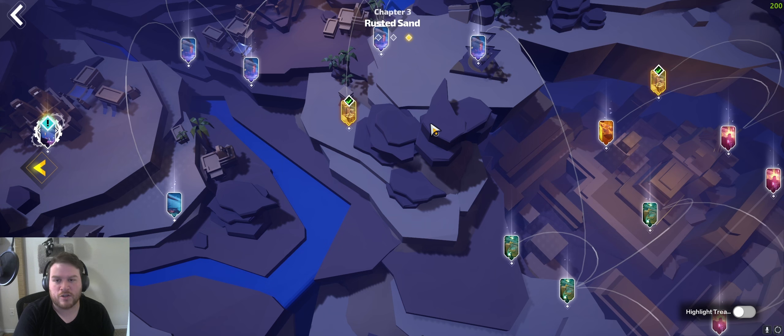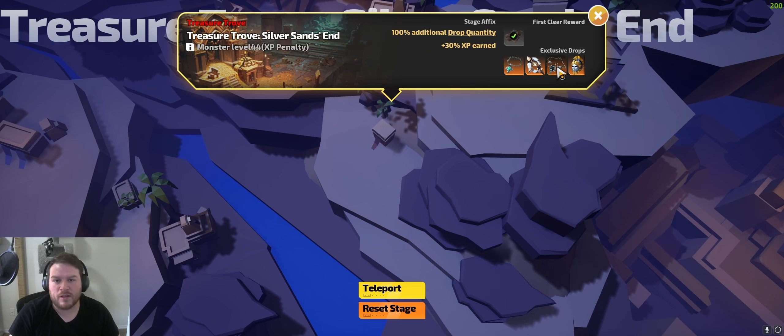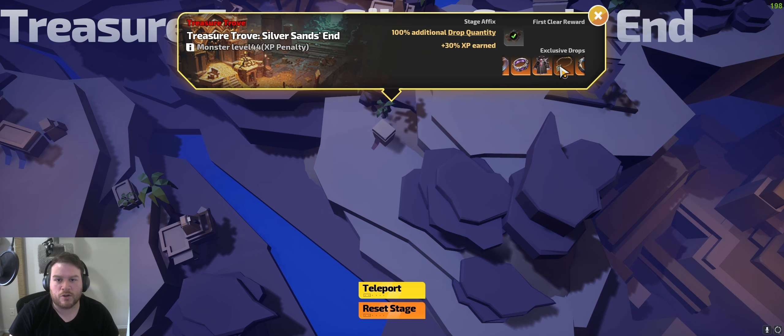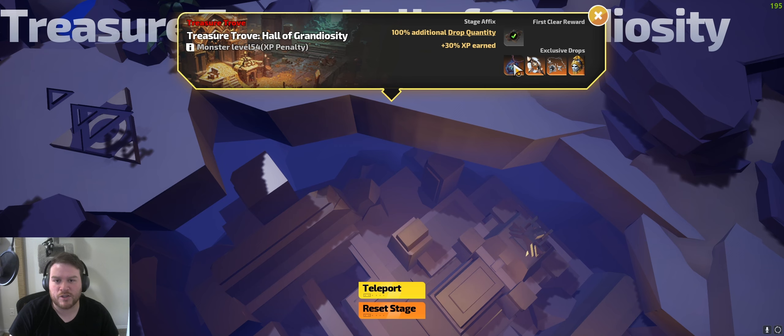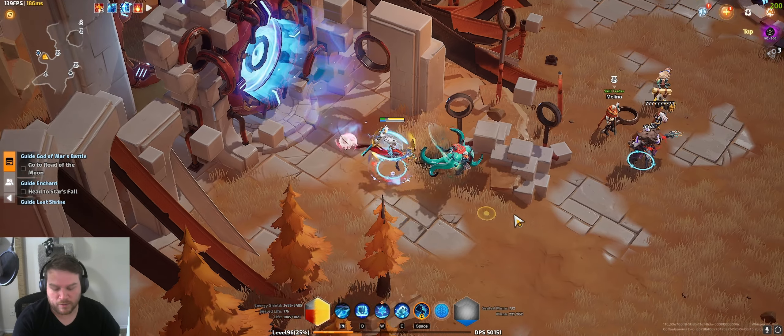While leveling, you're just looking for levels to spells, levels to cold damage, or just base spell damage. As you get into the Treasure Troves in the mid-40s, that's when you're going to start looking for your Surging Inspiration Prototype as well as your Corrupted Marrow, as you start leaning into your Terra damage. And when you do get to the Netherrealm, you'll want to ensure you are running your God of Might content for your chance to get your Kingly Armor, which will basically be the second piece to fully transition into the pure Frost Terra version of the build.